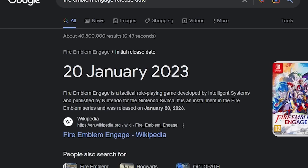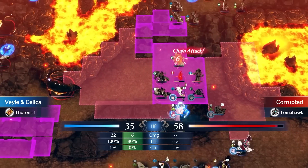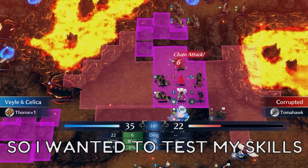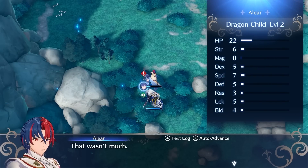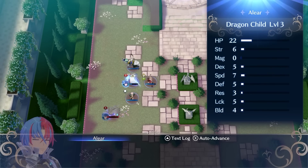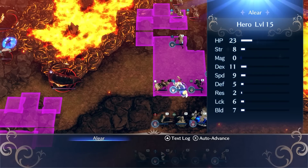Fire Emblem Engage has been out for a while now, and I think I've mastered the game's mechanics. So I wanted to test my skills — specifically, I wanted to see if I could beat Fire Emblem Engage without any of my characters gaining stats on level ups, or a 0% growths run.